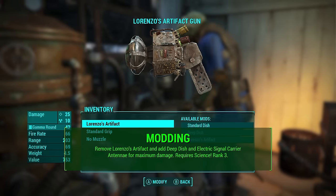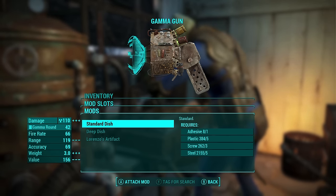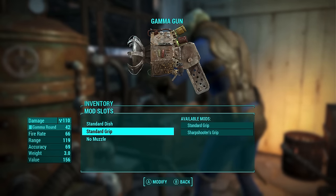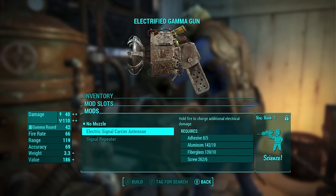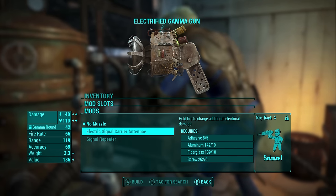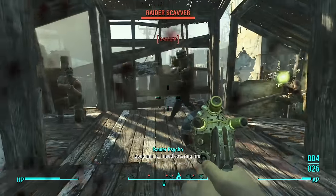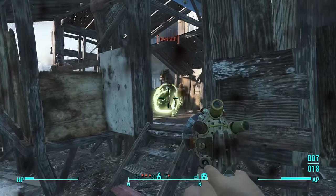The solution is to mod the weapon at a weapons workbench. Lorenzo's Artifact occupies the dish slot. You can remove it and put on a standard or deep dish, which removes ballistic damage and makes it all radiation — but trust me, that's not good enough on its own. What you need — requiring Science rank 3 — is to put on the Electric Signal Carrier Antennae, which gives 40 energy damage and makes it much more useful in more situations. Without it, the radiation-only damage is awful and wastes the very rare ammo.